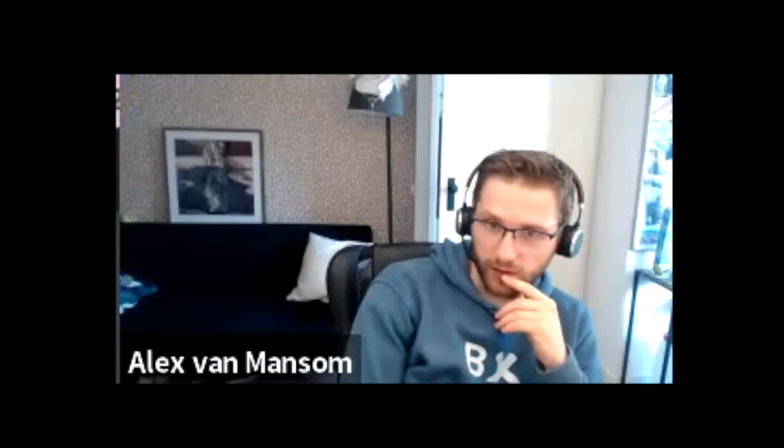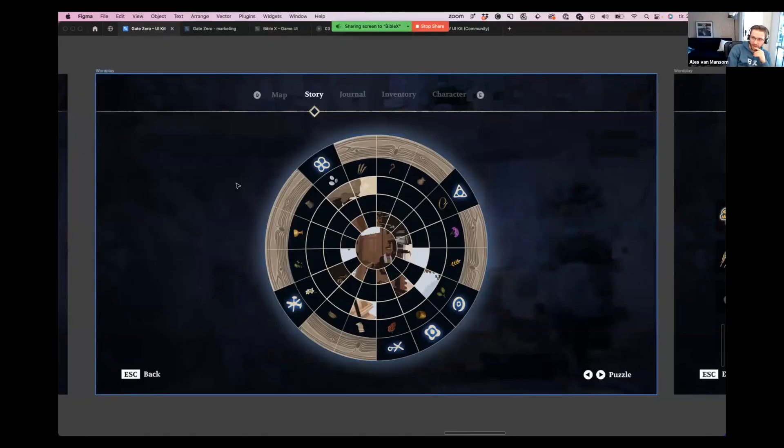The outer ring and the second ring are connected — that was what we discussed with Aaron. Just a quick question here: this, to me, seems like an absolute nightmare to make in UMG. What do you think about that, Johannes?